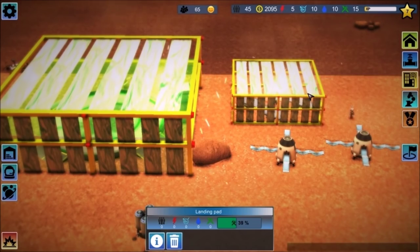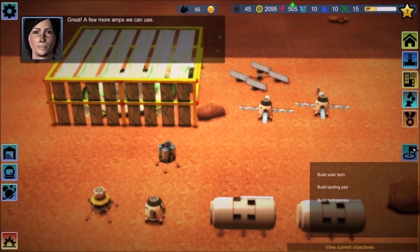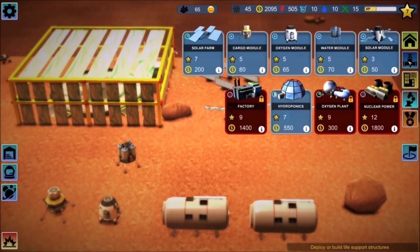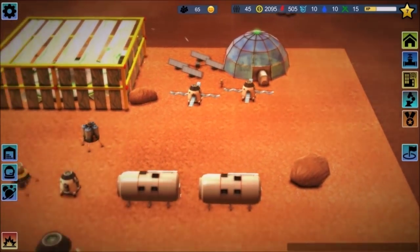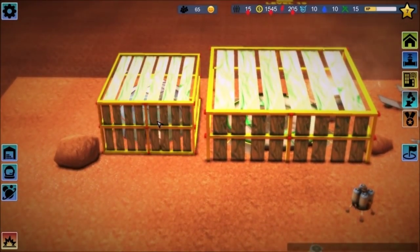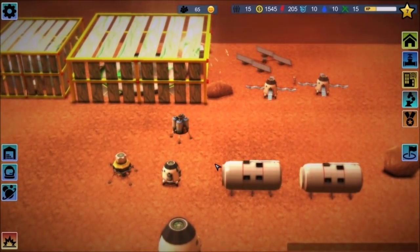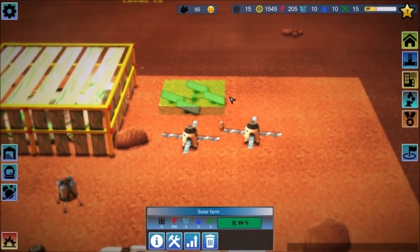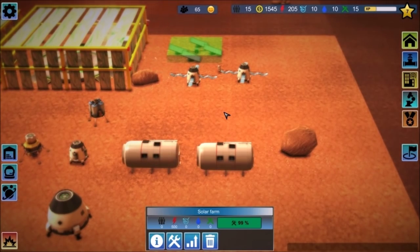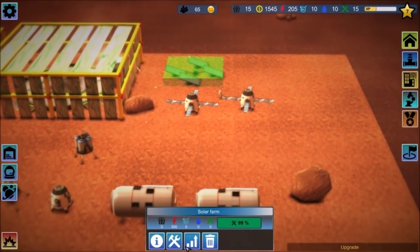So it looks like we're 38% done with that, 92% done with that. What do we need for the hydroponics? There we go — I guess we'll throw that over here. There doesn't seem to be much strategy to where you're placing these things — a lot of these things don't really link together. In Planet Base, you sort of had to connect rooms and make sure that people could walk from one place to another. In this game it seems to be a little less intensive that way.